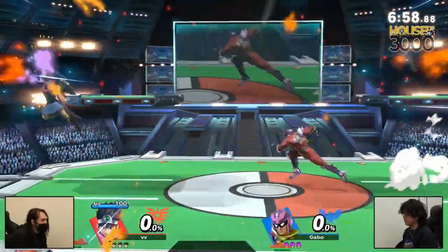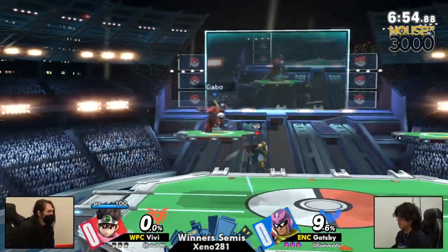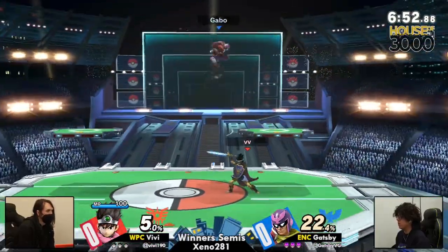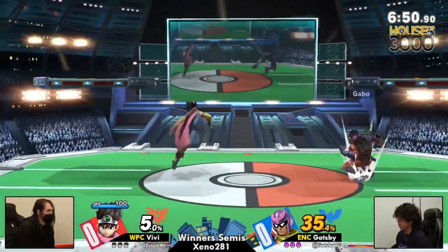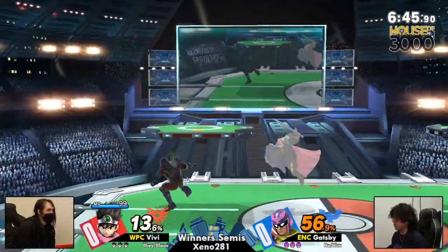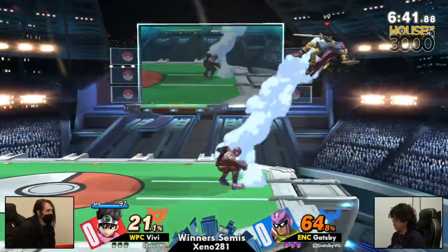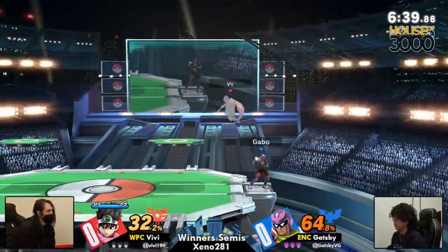This is the other set of winner semis, so the winner will go on to fight Tilde. We just saw Gatsby looking pretty hot against Numbers in their winner's quarter set, and we saw Vivi looking pretty good against Mailman — got away with some really close situations. But Vivi is definitely a type of player that can just really pour some water on Gatsby's hot fire.